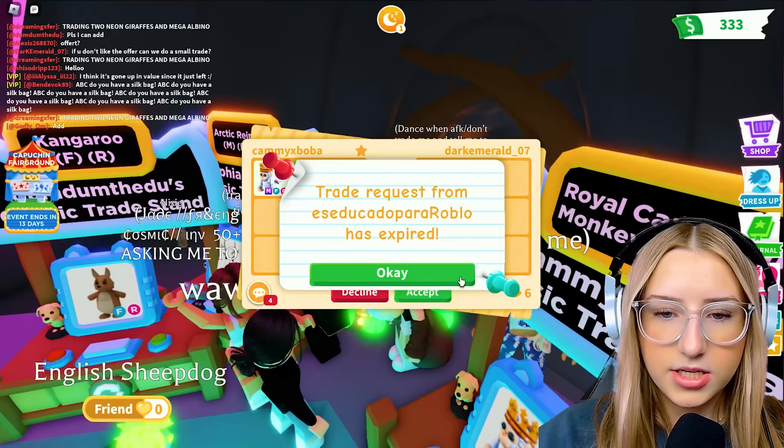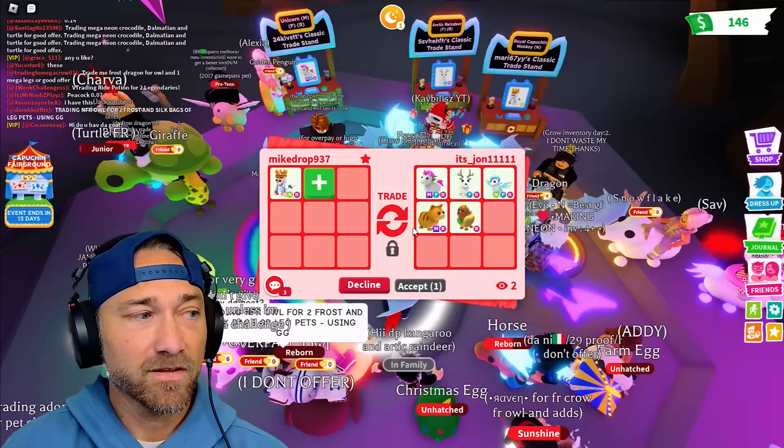They said they just want to do a small trade, so I'm in their history. I'll give them a Halloween mummy hat. All right, so you're doing a trade history trade there. I like it, there it is.